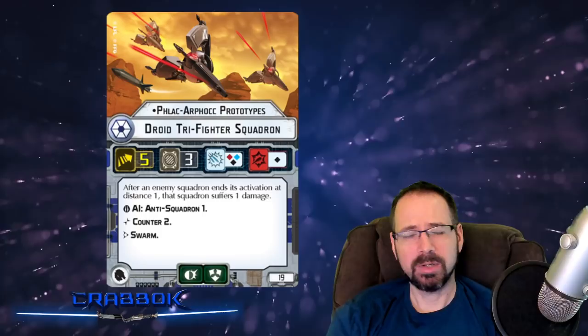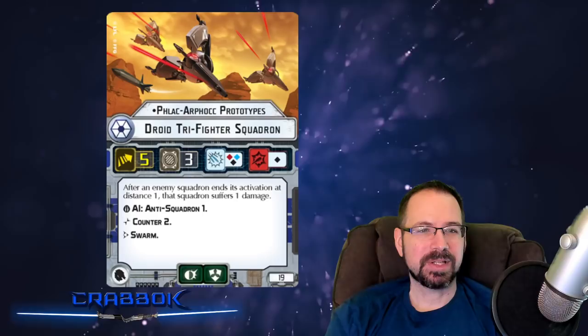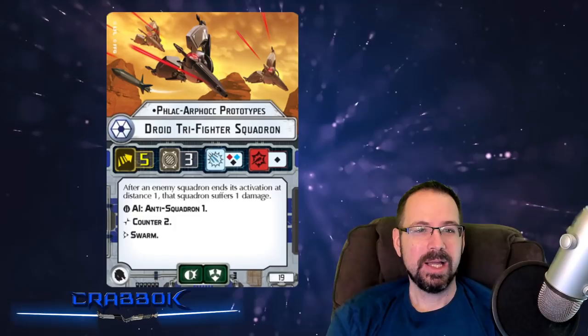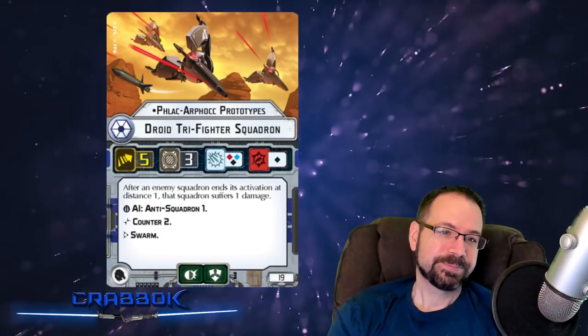We've got the Flak Arfrok — whatever, it's not a dirty word, it just sounds like it. He's a 19-point ace, still rainbow against squadrons, with a Brace and a Scatter. His ability: after an enemy squadron ends its activation at distance 1, that squadron suffers a damage. It's like a reverse Mauler Mithel — come to me and I'm hitting you right away. However, they have to end their activation, not just their movement, so if they move in and kill you first you don't get to trigger it. That's fine — they're going to have a hard time doing that with a Scatter. He also has Counter, Swarm, and AI Anti-Squadron.